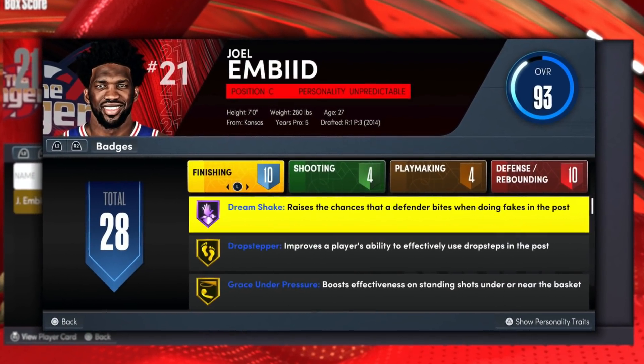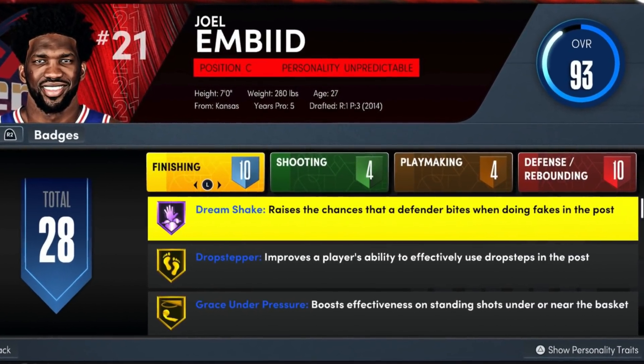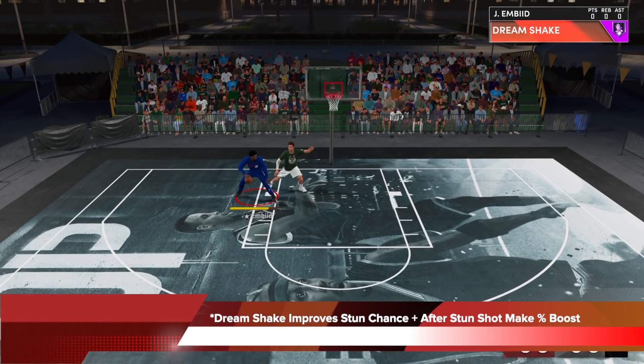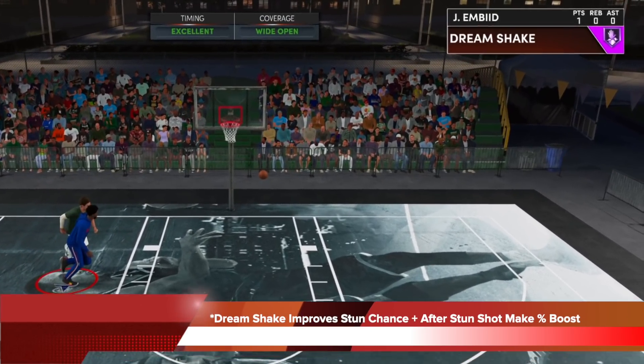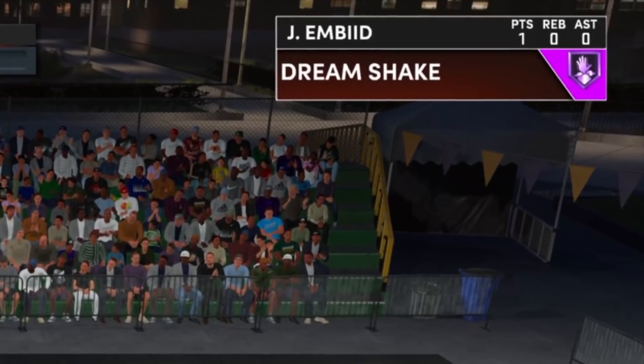Now by 2K's definition, this badge is supposed to help raise your chances that a defender bites when you're doing fakes in the post. In game though, this badge does way more than that. Dream Shake improves your chance to stun the defender as you do fakes, and after you stun the defender, it also gives you a shot percentage boost. You can see here it triggered twice — once for the stun chance boost and the second time for the shot percentage boost after the stun.